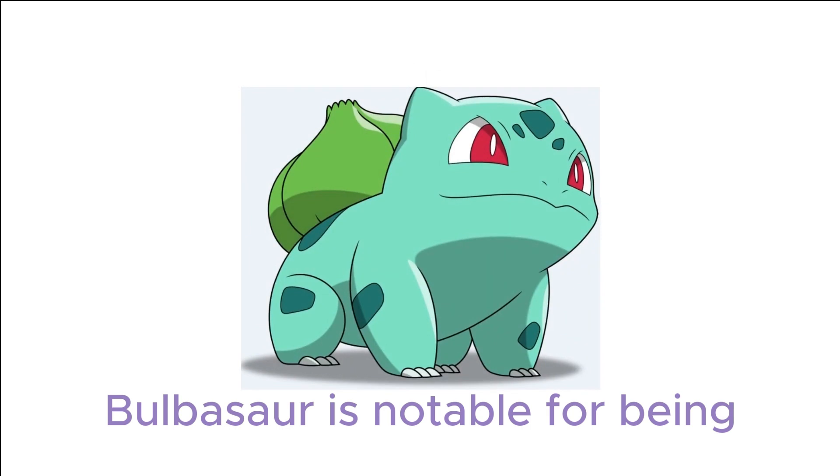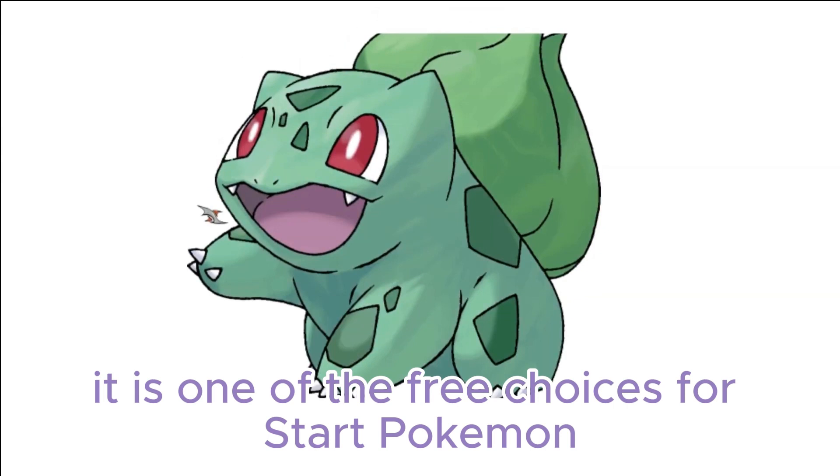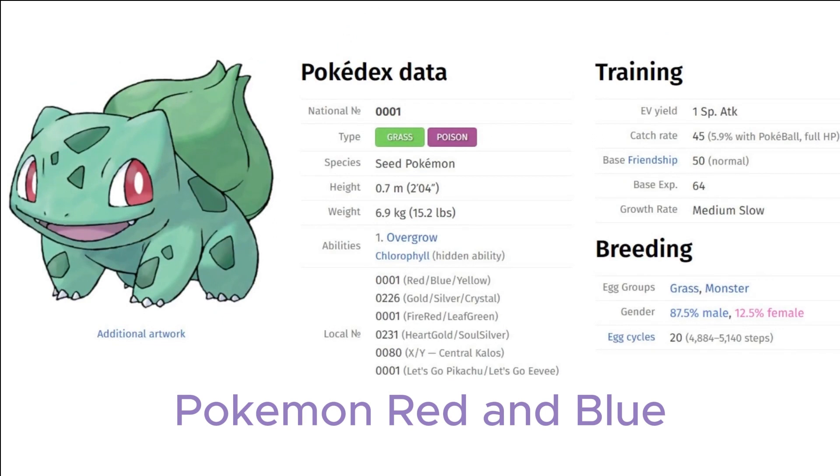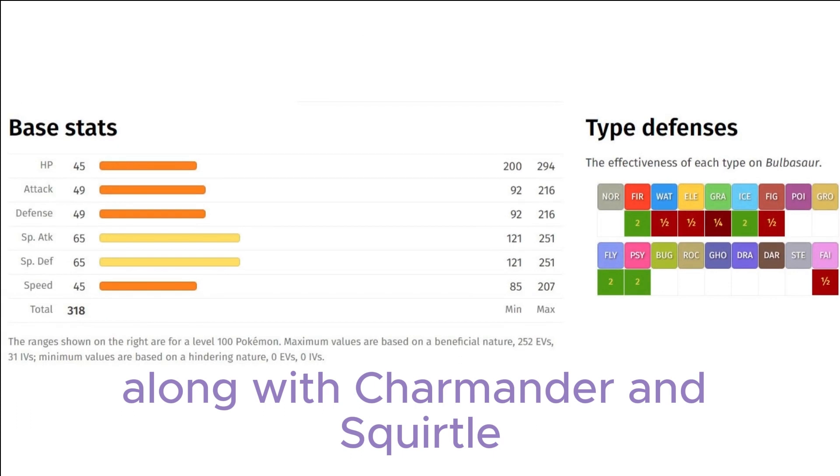Bulbasaur is notable for being the very first Pokémon in the National Pokédex. It is one of the starter choices in the original Game Boy games, Pokémon Red and Blue — Red and Green in Japan — along with Charmander and Squirtle.